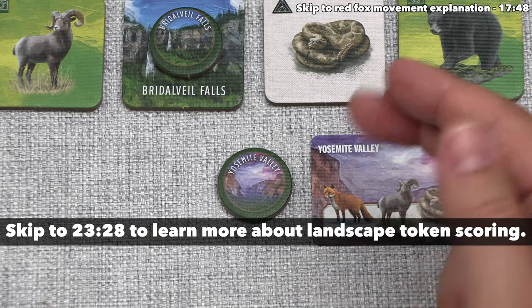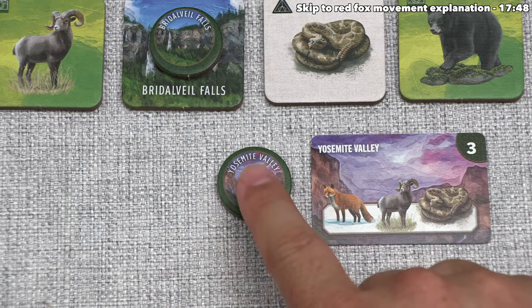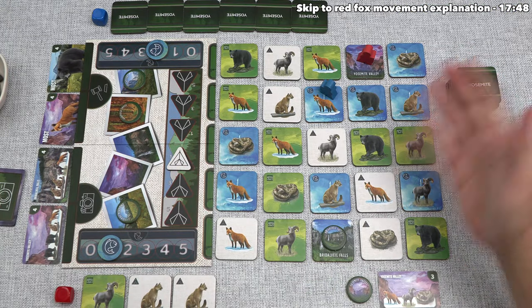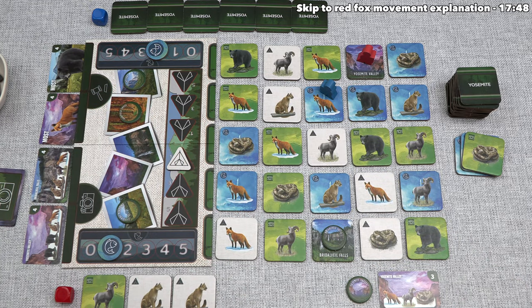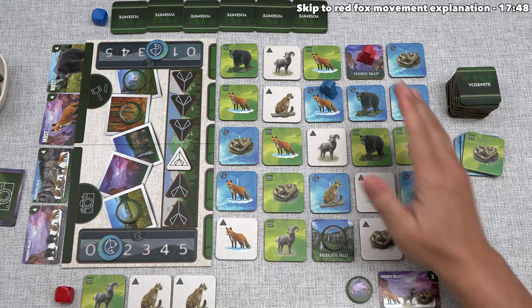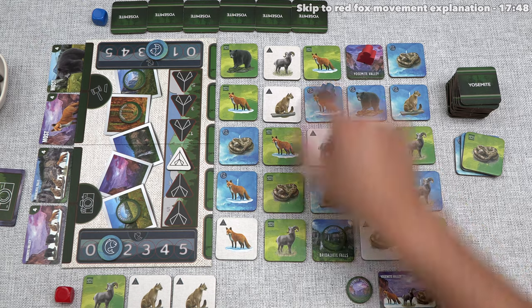After taking this token, our turn is simply over — we have no resetting to do because we didn't take any photographs or remove any animal tiles. The blue player can now go, and they've decided not to eat any fish, so they'll move right to exploring. They're going to activate the red fox where their photographer currently is.